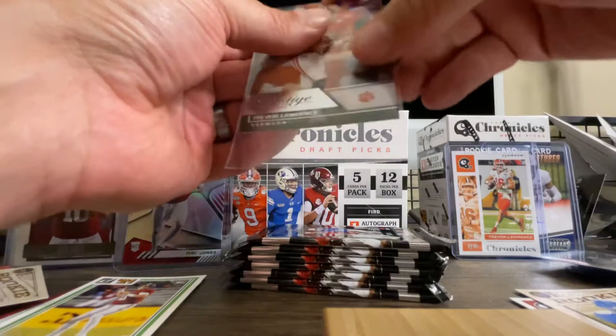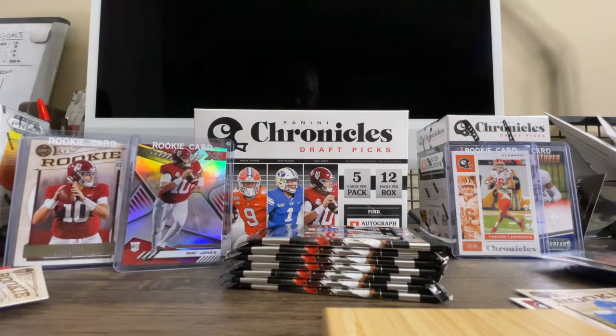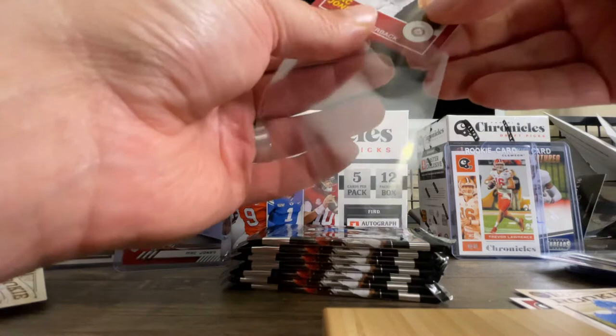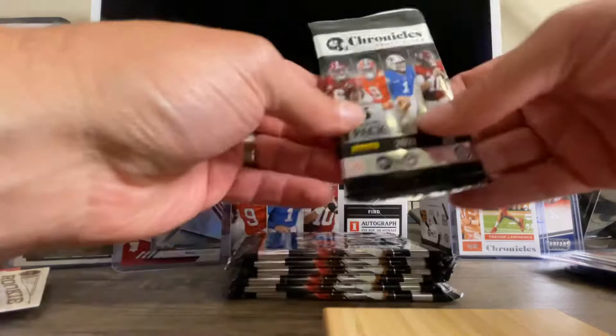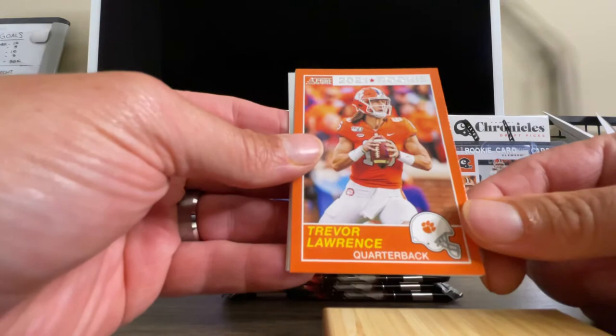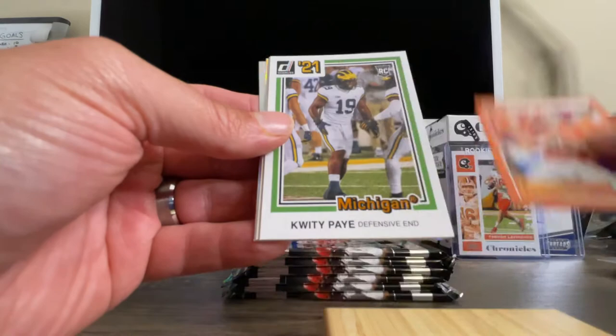I still have seven packs to go. I'm kind of afraid to open them because I can't imagine it can get any better out of one box. This box is only 40 bucks and I got an auto out of it — fortunately it wasn't one of the big hot rookies, but it was still an auto, you can't go wrong with that. I'm going to put in a penny sleeve and then move on — just pennies from now on until the end, that way we can protect them without wasting a lot of time on the video. I'll do a recap at the end. Guess what, guys? Another Trevor Lawrence — this is insane.